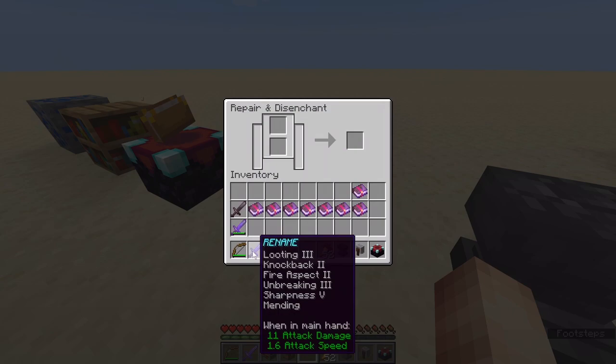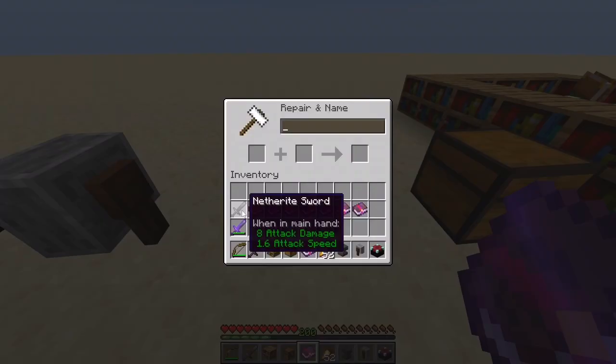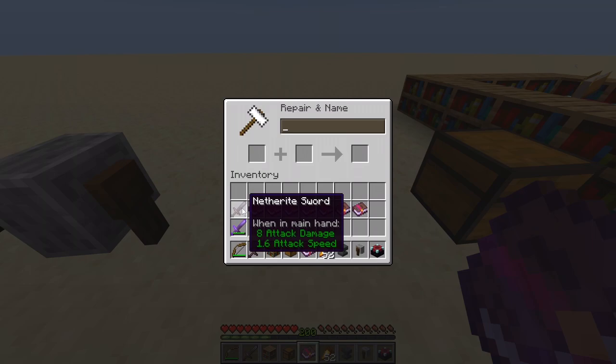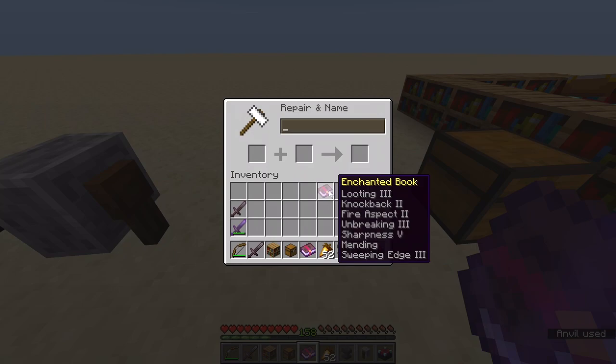We can go back to the grinder and remove all the enchants. Now that it's been reset, the penalty points for using enchantment books or repairing items has been reset and we can redo the process. The best way to do this is by combining books: combine one book, then combine two books, then combine two more, and keep combining until finally you can get all the enchants on this weapon by doing it that way.